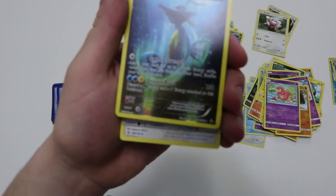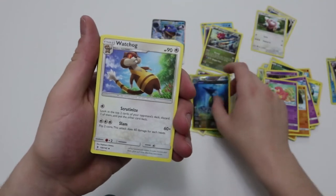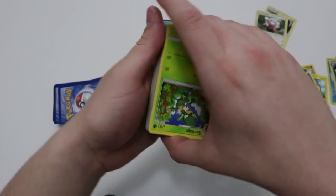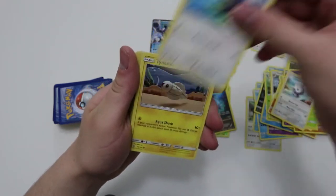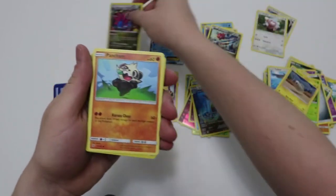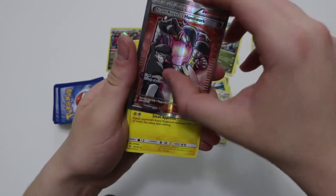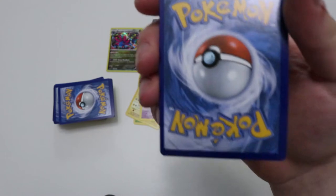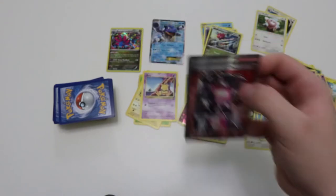I don't even know what set that Kingdra is from, guys — let me know in the comments below. It has to be from one of those Ancient Trait sets but I don't remember which ones those are. Watchog, an upside down energy. Simisage, Castform, Tynamo, Tynamo, Hydreigon — holographic rare, I'm gonna make another pile right here for holos. Pancham, Slakoth, and a full art Team Rocket's Handiwork! Oh my god, I've actually been wanting this card because I love Team Rocket.